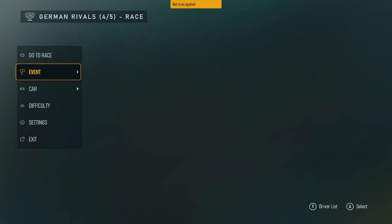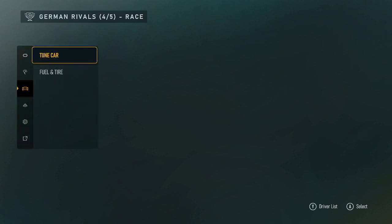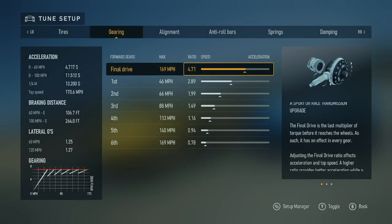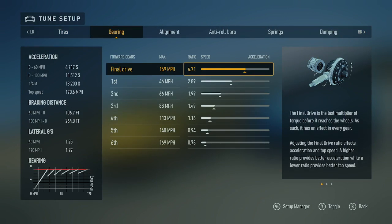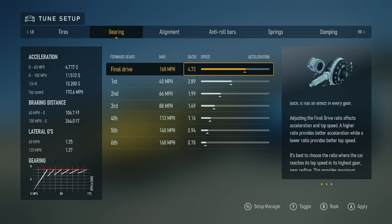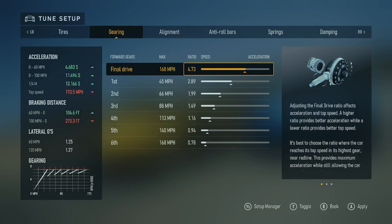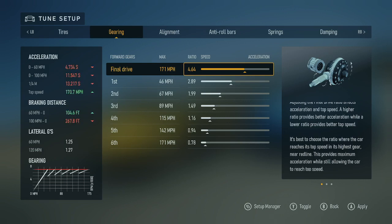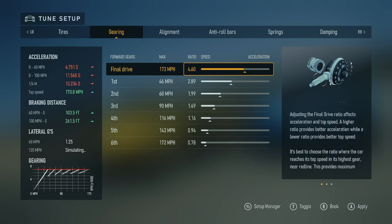Event. Car. Tune car. Tune setup. Tires, gearing, forward gears, final drive: 169 miles per hour max, 4.71 ratio. From speed to acceleration. 168 miles per hour max, 4.73 ratio. 171 miles per hour max.